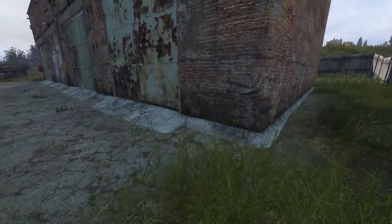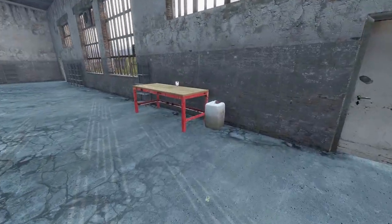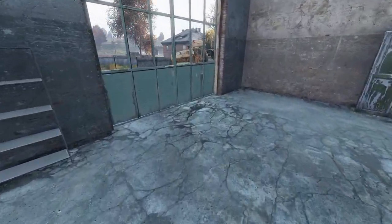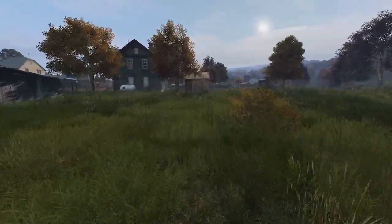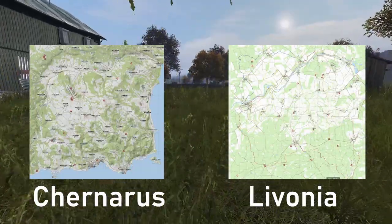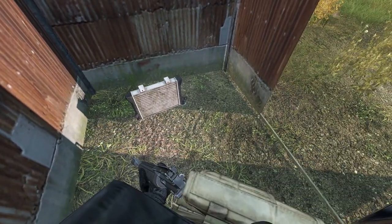Let's talk about the unicorn of vehicles in DayZ — the Humvee. It's very hard to find one, and if you do find one mostly intact, the parts can be spread out very far and be super difficult to find. On a vanilla DayZ server, only three can be found on the map at any given time, making it the rarest vehicle in the game. I'll put a map up now of both Chernarus and Livonia to show you the spawns — you can also pull this up on iSurvive.